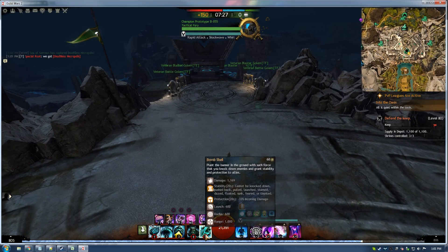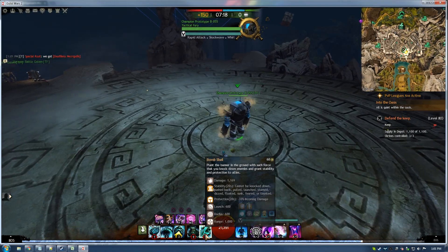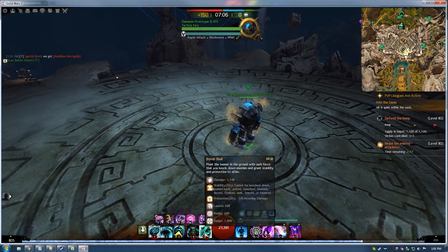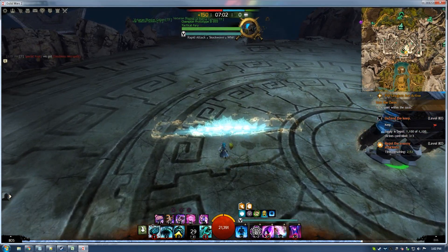Now my favorite one — this thing is incredibly overpowered. This is called Bombshell, the fifth skill. Plant the banner on the ground with such force that you knock down enemies and grant stability and protection to allies. That's 10 stacks of stability for 20 seconds and a stack of protection for 20 seconds. I'm not even considering the knock down — just that part in itself is insane. Oh by the way, the wall looks like this — I probably should have showed it to you guys so you know what it looks like.